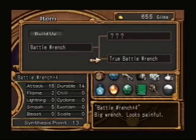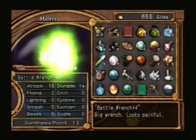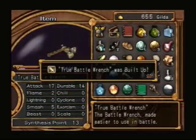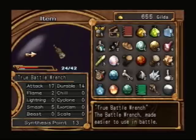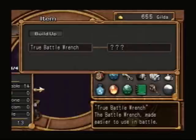Now this one's ready to build up. There's no reason to do the True Battle Wrench other than for free attack points, and you can do the drill wrench because if you upgrade the True Battle Wrench, the other upgrade path right there is going to be the drill wrench that we'll upgrade to right after we make the True Battle Wrench. The True Battle Wrench has little stud things on the end of it that you can use for smashing instead of the wrench head.